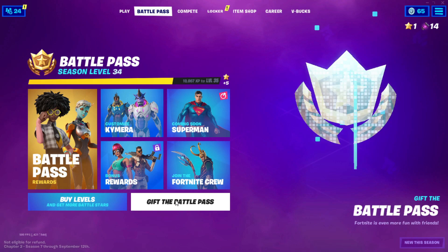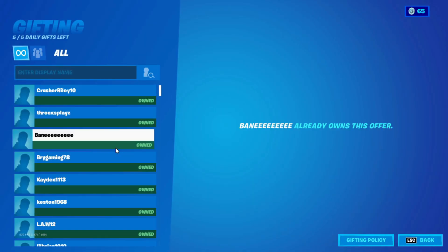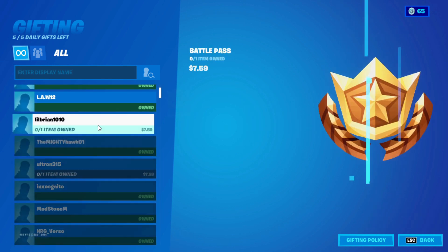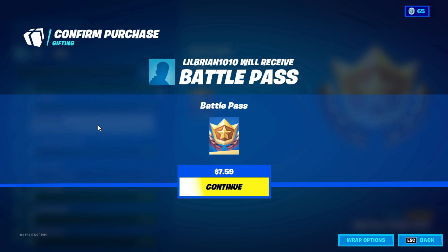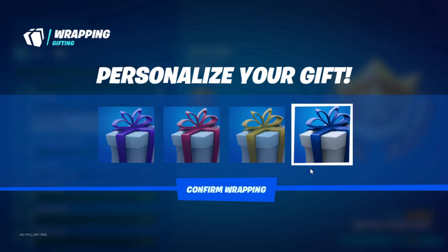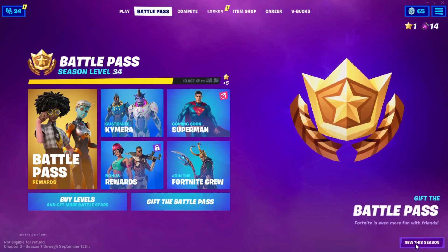After you do that, back out, then go ahead and go to the Power Pass — it will take you to this page. Pick a name that you like, click on it, and when you get to that page click on 'Wrap Options.' Click on the last wrap option, confirm wrapping, and then back out.